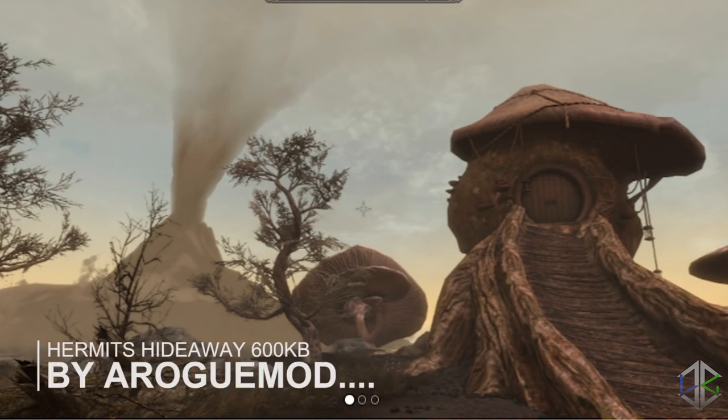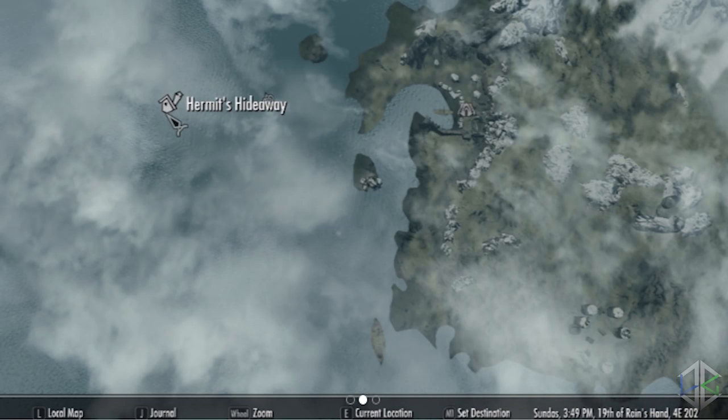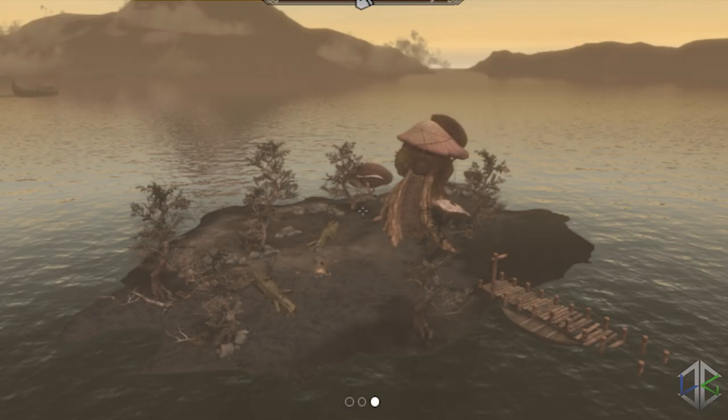Next up we have Hermit's Hideaway — a quick and simple mod featuring a small house on an island outside of Raven Rock. A small boat will take you to the island from Raven Rock. You will need to disable borders for this mod to work, which requires downloading the No Border Solstheim mod covered in the previous video. It's a nice simple mod — very fantasy looking, grown into mushrooms and stuff.